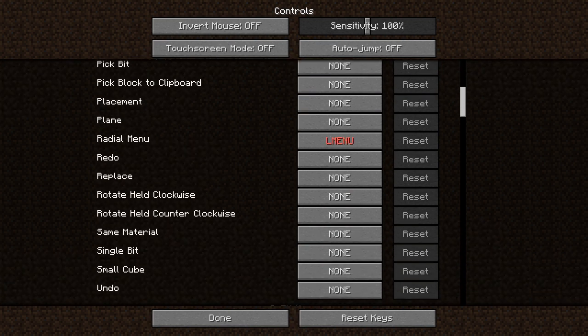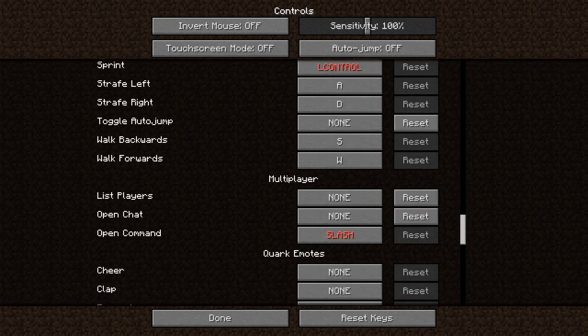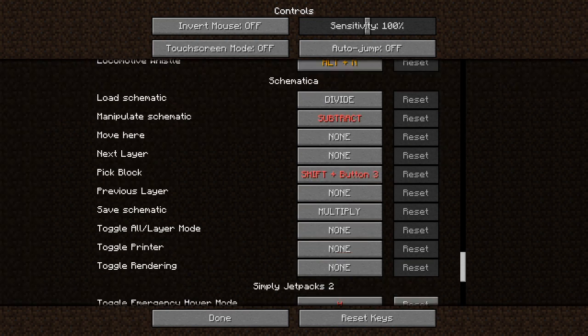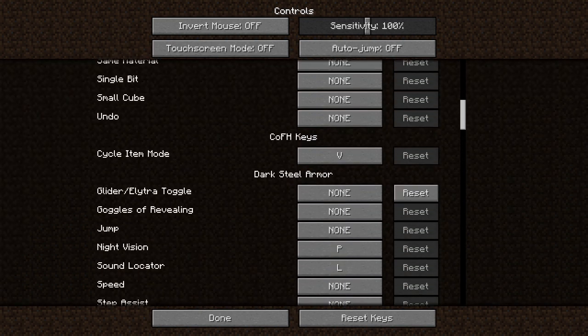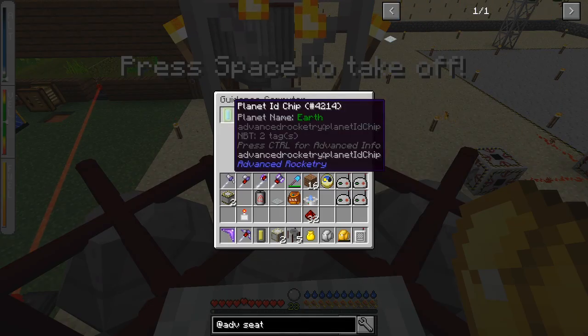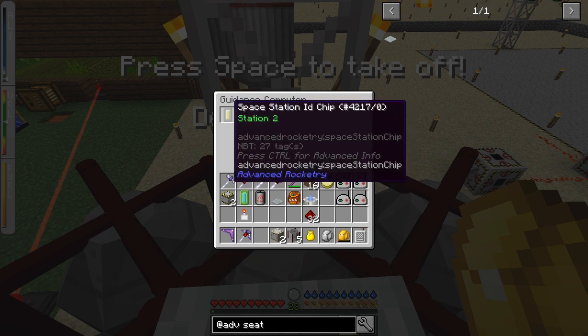One of the keys in the options allows you to change destination. Go to options, controls — I've set it up. You can toggle the jetpack with X, and open the rocket GUI, which I've set to the apostrophe key because I think it clashed with the default. So you press the apostrophe key and get the interface — then you can take out the planet ID chip and put in the station 2 chip.